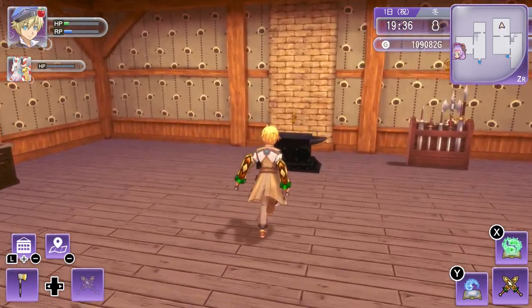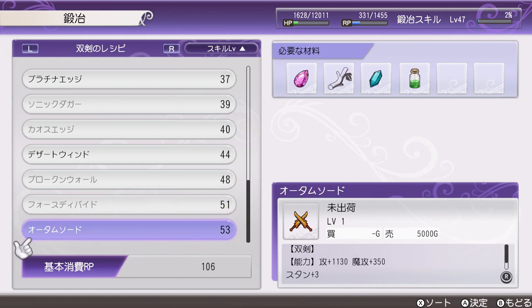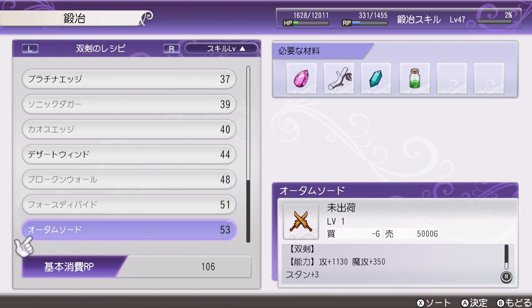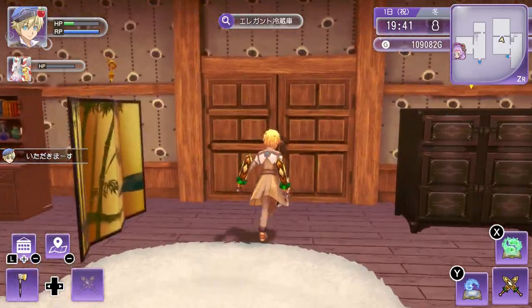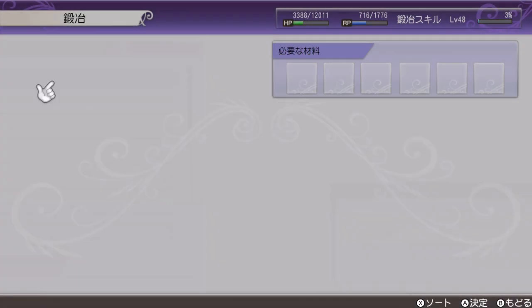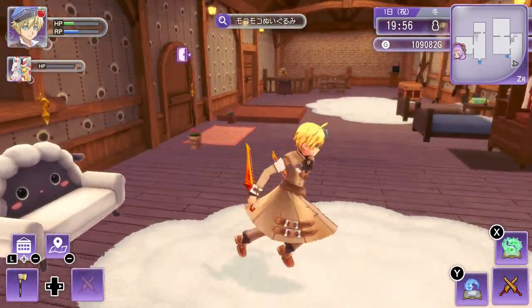I'm looking at weapons I could craft. There's an autumn sword with 1100 attack and 350 magic attack, and another with fire and sword elements. I feel like the one with elemental would be better. I'm going to replenish my RP by making some hot milk — my go-to recipe for easy RP. Now let's make the autumn sword. They look pretty badass. I think I'm going to go to bed for now.